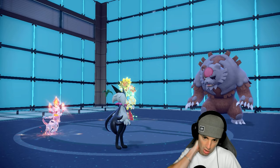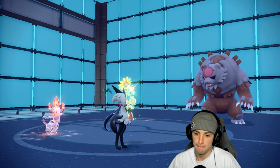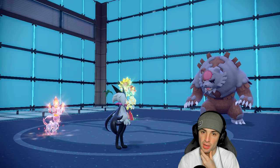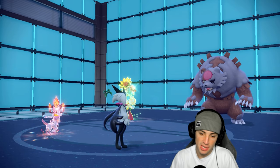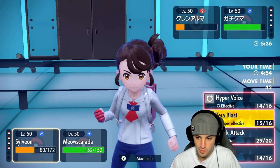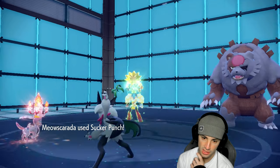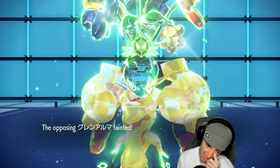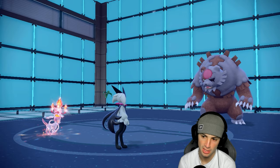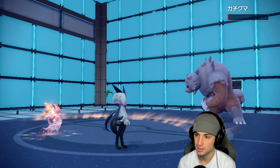Hyper Voice flies out from Ursaluna — it probably wants a Blood Moon next turn. We have Focus Sash on Meowscarada. This is actually a great battle. Perfect Tera from us, wasting out Trick Room turns, playing it right. From here we rip a Hyper Voice and go for the Sucker Punch KO onto Armarouge — it's going to land and KO. Massive. Then Blood Moon flies into Meowscarada, but Sylveon survives on 1 HP — that guarantees us a win.